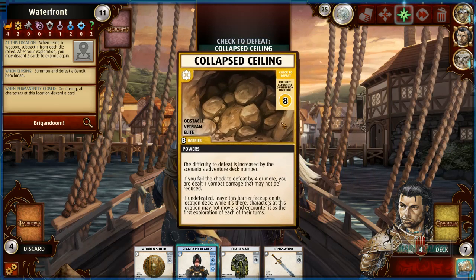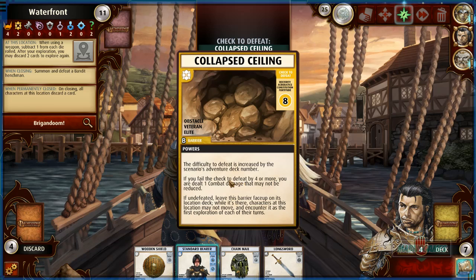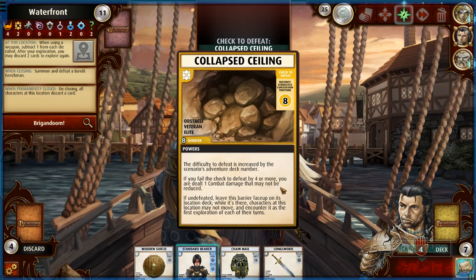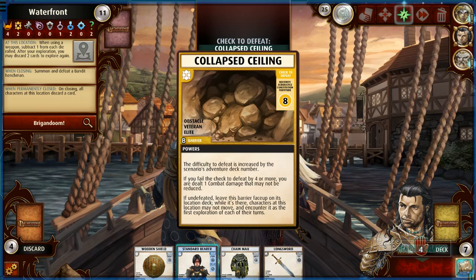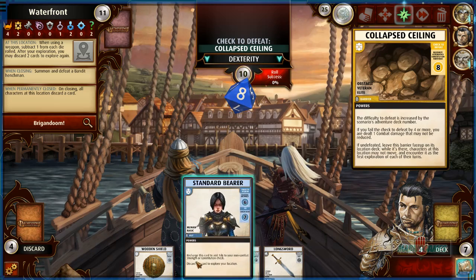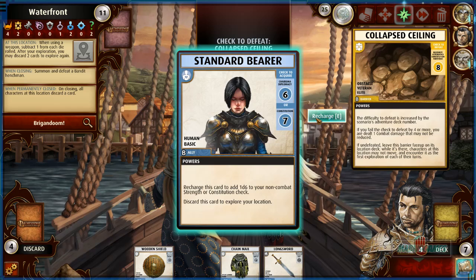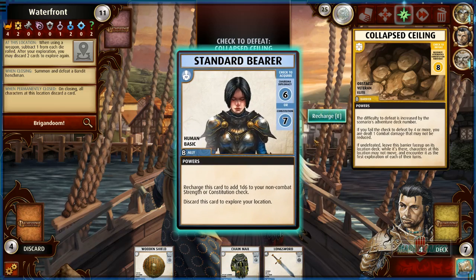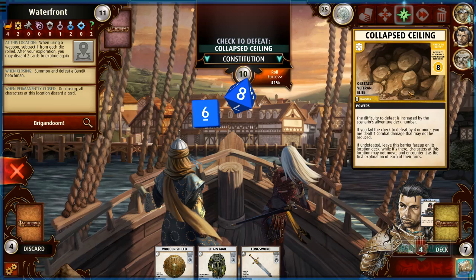Collapsing ceiling — a new one! If you fail the check to defeat by 4 or more you are dealt 1 combat damage that cannot be reduced. If undefeated, leave this barrier face up — while it's up characters may not move, and they encounter it as the first exploration each turn. So we have to keep messing with this thing. It's a dexterity, acrobatics, or fortitude check. Fortitude is pretty bad. Non-combat strength or constitution — okay let's do it. We'll recharge and have at least a 31% chance. Actually if we fail we have to do this every turn — so I'll use a blessing.